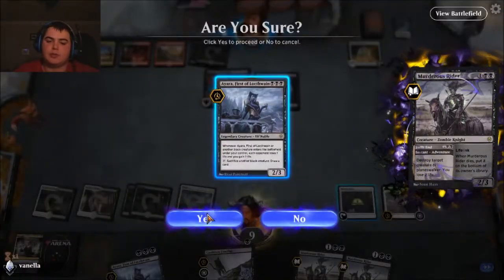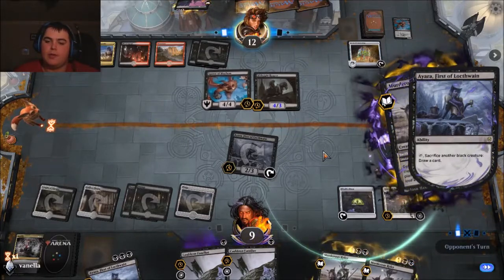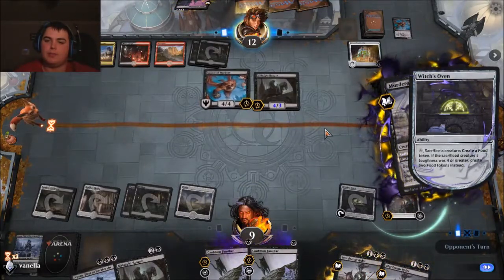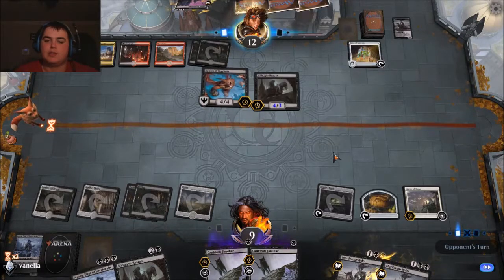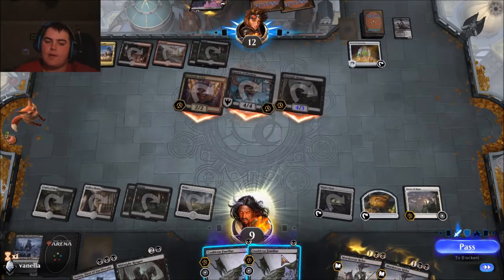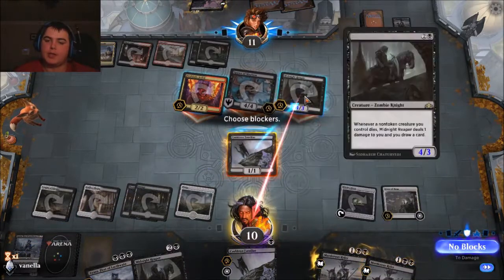First things first, we're going to sacrifice our creature and draw our card. Then we'll Witch's Oven the Ayara — since you have no target, it goes to the graveyard. Passive attacks. Cauldron Familiar comes back out — sacrifice a food. We're about to try and rebuild.